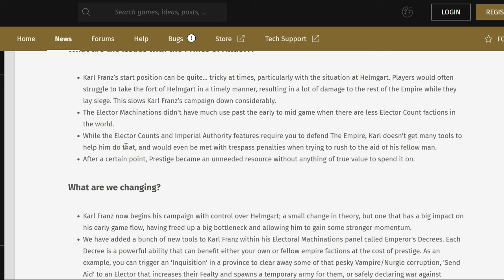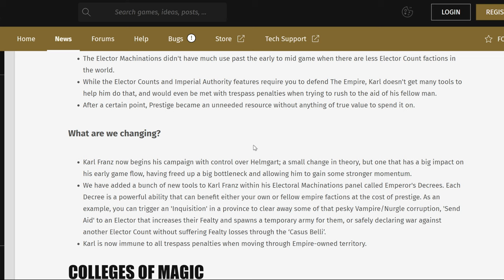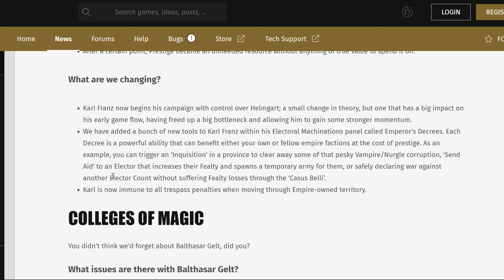Speaking of Karl Franz, they've given him control over Helmgard, so you will not have to deal with that miserable siege very early on — Helmgard is really powerful as a settlement, and it was like the third battle you would fight in a campaign as Karl Franz. Helmgard starting under an Imperial Secessionist was pretty awful. Now you just get minor settlement battles, it's much easier, and you can go deal with the real threats — Festus, Vlad, Draka — and you also have Elspeth to help you out.